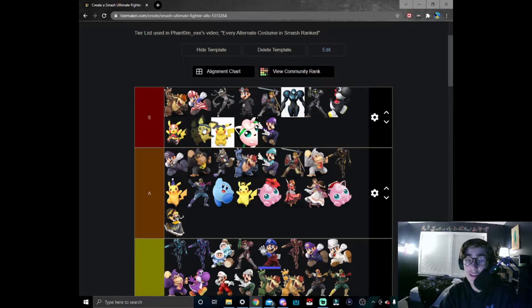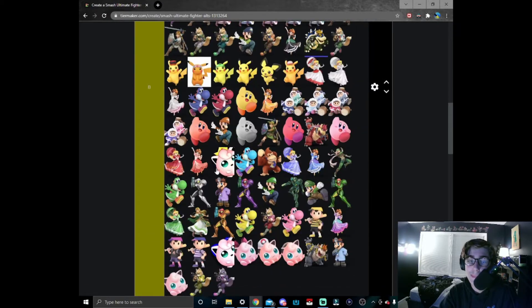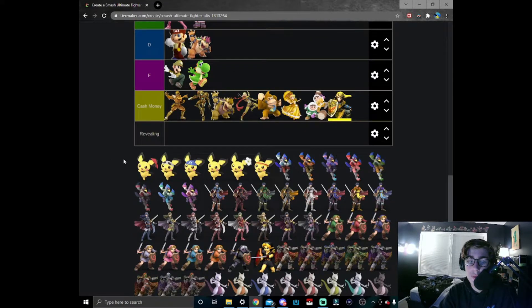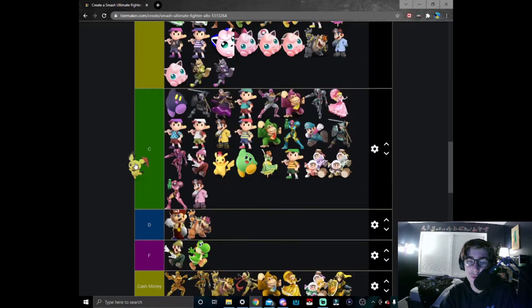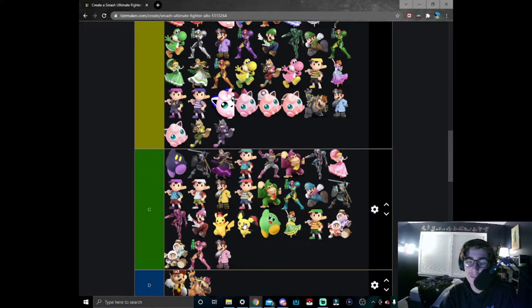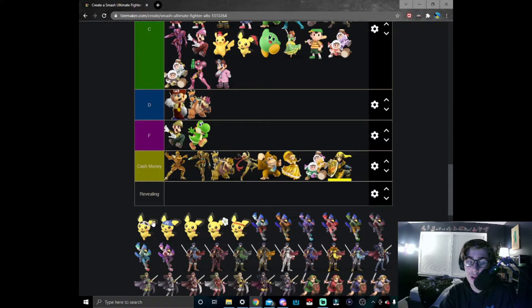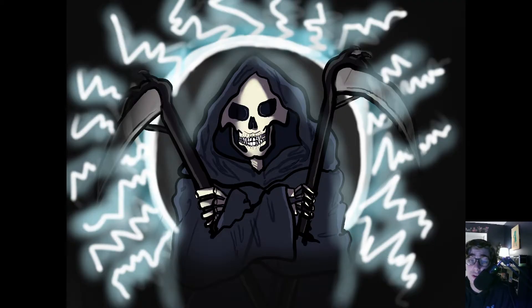Pichu got goggles in Ultimate and Pikachu did not, so we'll give him an A tier spot. Then we have a nice bandana Pichu — this doesn't really reference anything, so it's a kind of weird quirk. I don't really get it; I put it in C tier honestly.